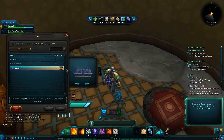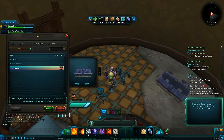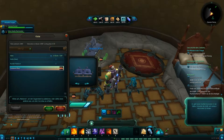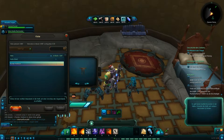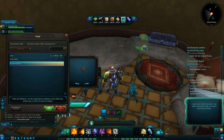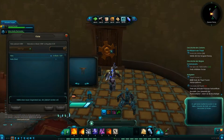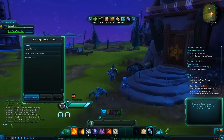Also du kannst Objekte platzieren, die du in deiner Kiste drin hast. Ja, ich hab das gerade erst rausgefunden. Und wenn du die platziert hast, dann stehen die auf dieser Liste drauf und dann kannst du die auch wieder zurück in die Kiste schicken, wenn du das gern möchtest. Ich hab noch ne Kiefer, die werd ich aber draußen platzieren irgendwo, damit's wohnlicher aussieht.